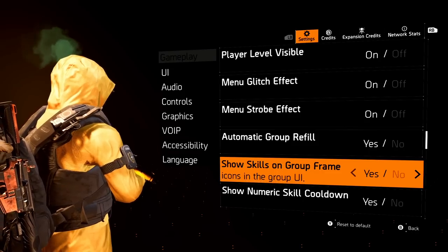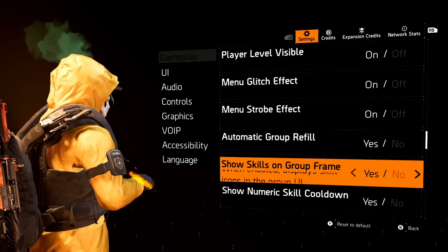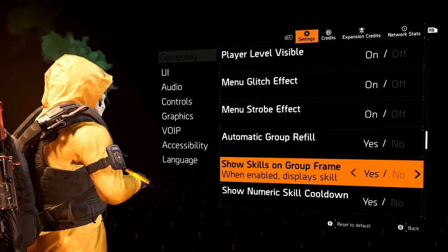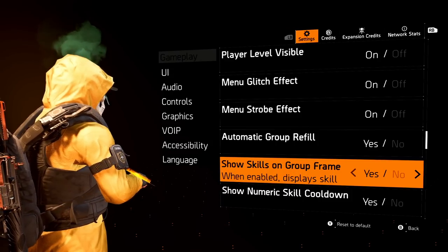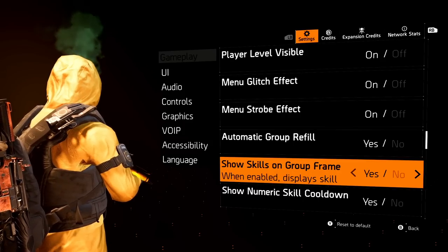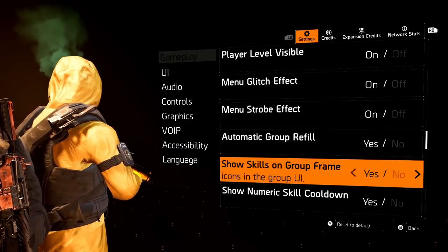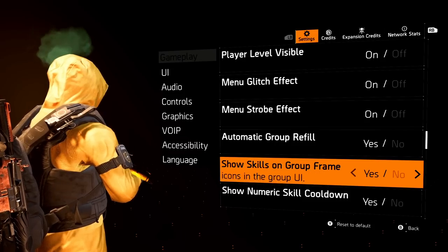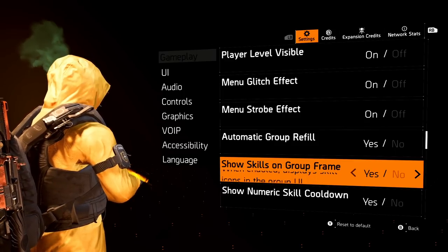Show skills on group frame — people were asking about this during the raid. I've been doing a few raids on PlayStation, and they were wondering how they could see everyone's equipped skills and whether they're on cooldown. This setting shows everybody's skills and whether or not they're on cooldown. So during the raid, if someone is rocking BTSU gloves and wants to proc overcharge and give everyone their skills back, they could see that half the team doesn't have their revive hive and then throw down a hive to proc that overcharge.